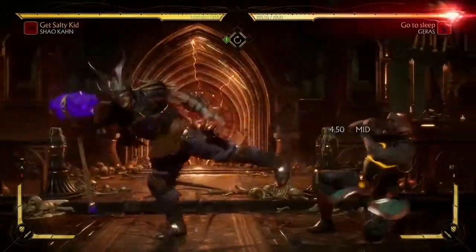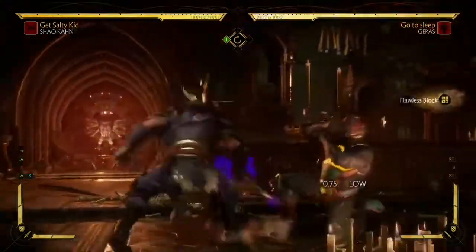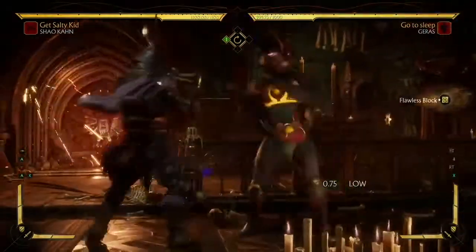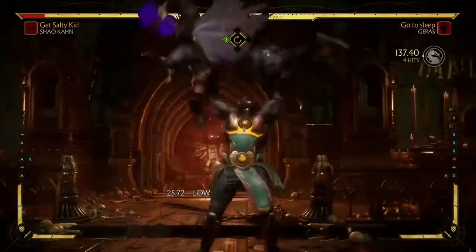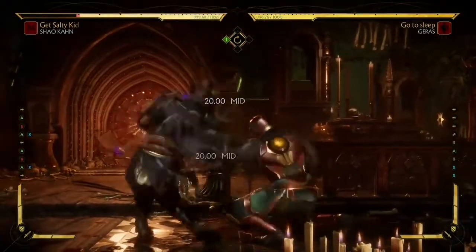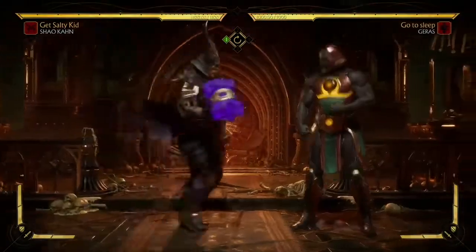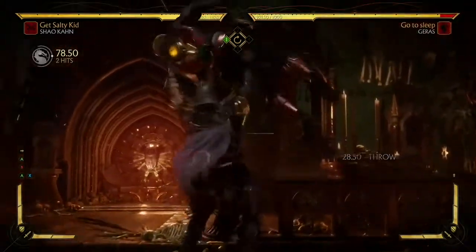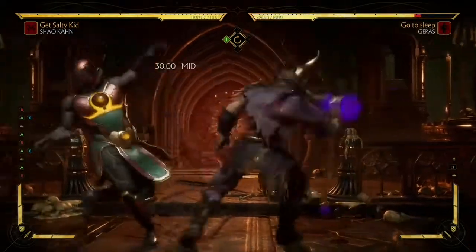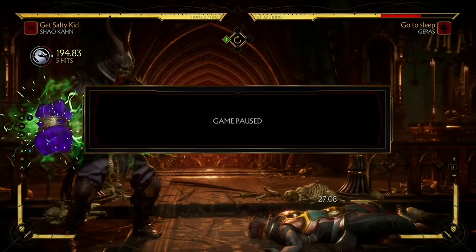People have done insane combos off this move — you can do like 40% no meter, but obviously you need a crushable. Also, even if you flawless block the second hit you can special cancel, but you cannot commit into the command grab. So keep that in mind: if your opponent flawless blocks the second hit and doesn't modify the flawless block, still go into a special. But yeah, that's all I'm gonna say guys — hopefully this video helped you, and shout out to all the Shao Kahn mains. I'll see you guys later.